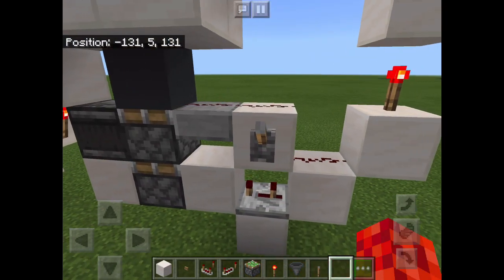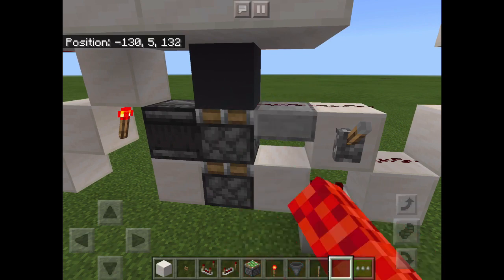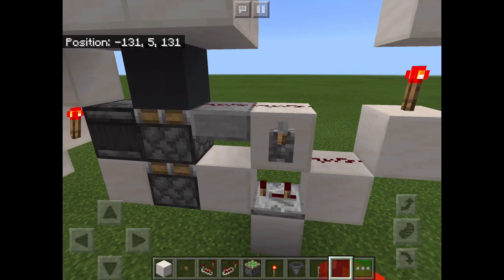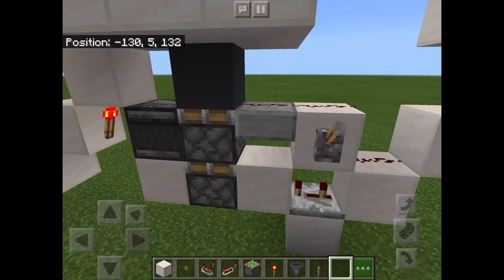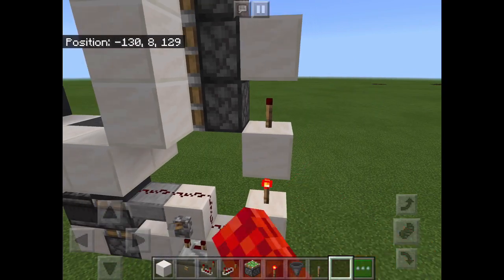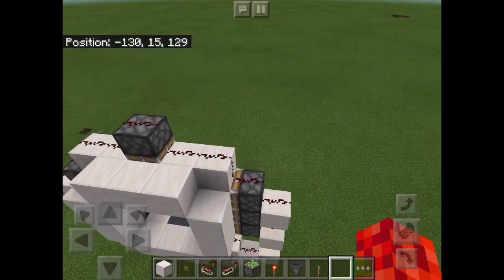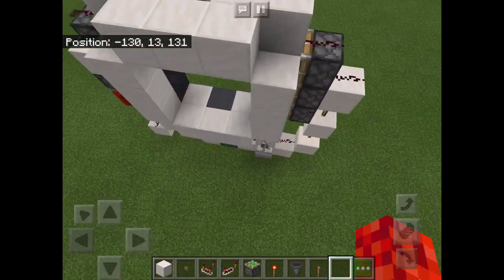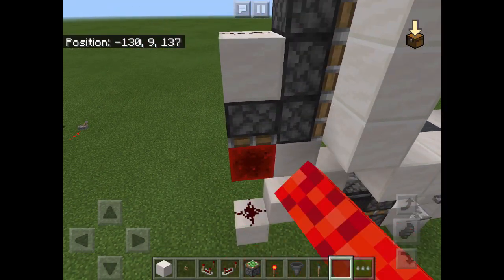So we've got this metal here which activates this redstone here, which comes along here and activates this block. We've also got this coming down here which will activate the repeater and hard power this block, activating this piston. We've also got this aiming into here which is hard powering these blocks, activating these three pistons. We've got the line coming over the top and activating that piston.